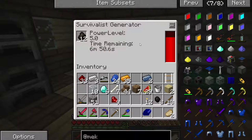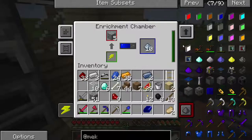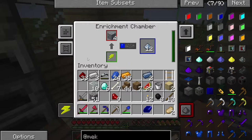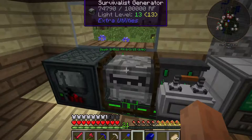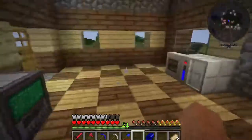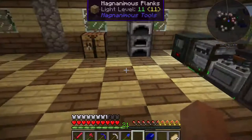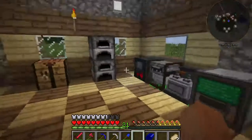The survivalist generator only puts out 5 RF per tick, and it seems like that is running down. This enrichment chamber uses 20 RF per tick. So with that holding steady and that running down, I would guess that we're producing about 10 RF per tick. Which isn't good, but it'll work for now. I don't think I'll be running anything simultaneously, at least for the moment.